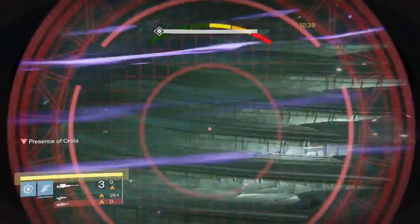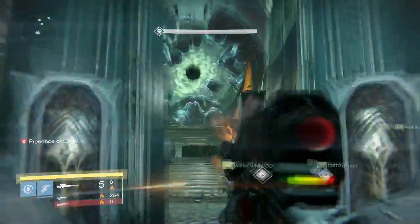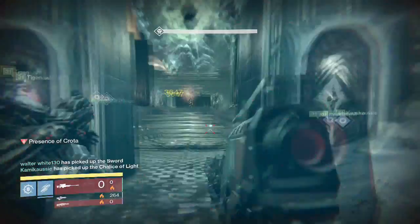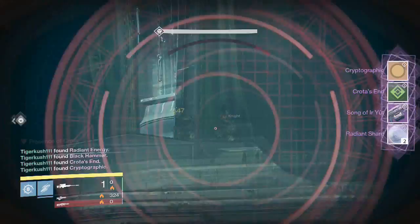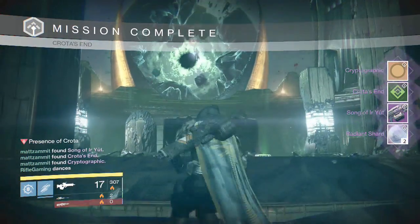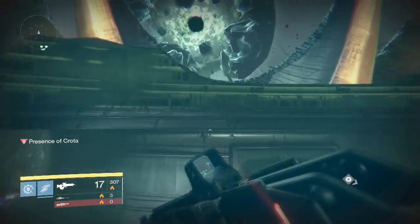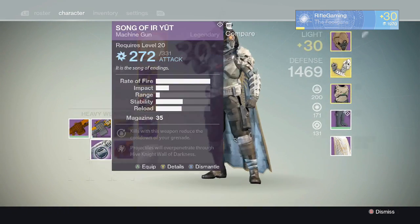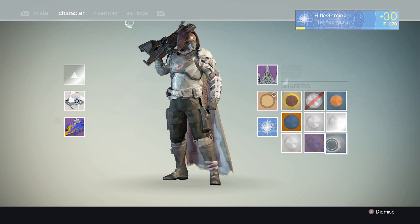Once you finally get the sword holder down, focus on Crota again and let the sword holder know when Crota's shield is about to go down so they can pop up and take out Crota quickly. For my first time beating Crota I got the Song of Urute — it's an LMG, a machine gun, and it destroys knights because it shoots through their shields. A lot of the Crota raid weapons actually let you do that. It looks awesome too. I also got a shader — one of my favorite shaders now.